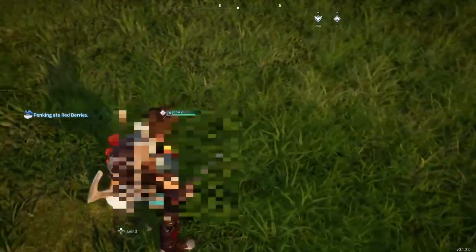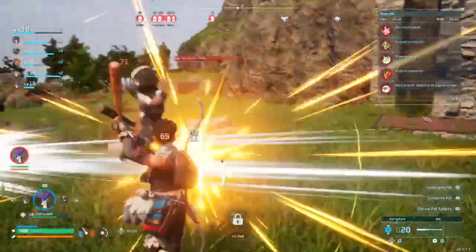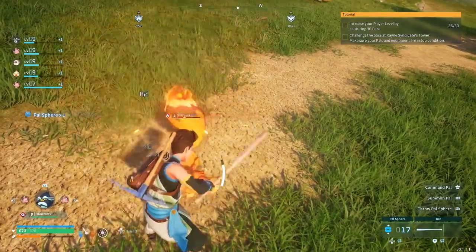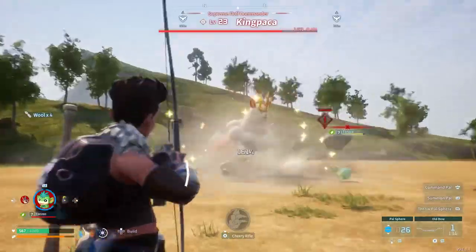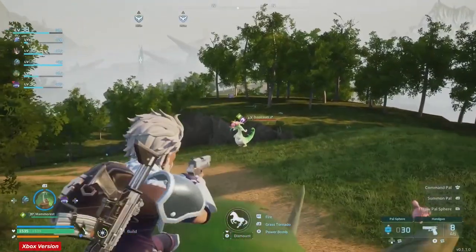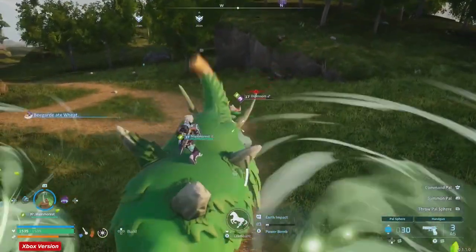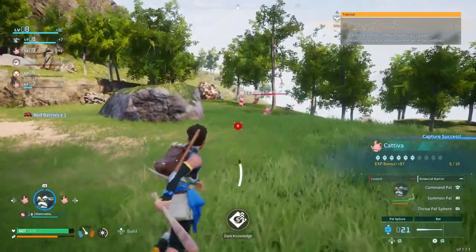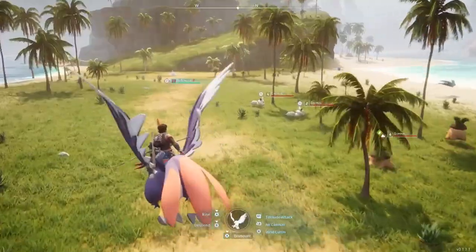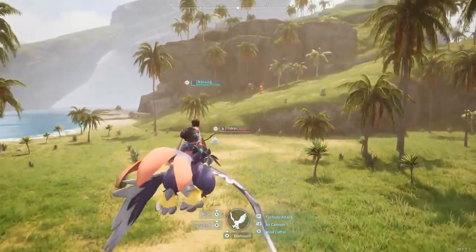Even in its early access state, Palworld is amusingly irreverent, has a surprising amount of content and deep survival mechanics, and is absurdly difficult to put down. It's impossible to overlook just how shamelessly it takes ideas and designs from Pokemon, and it's got some unsurprising bugs and performance issues. But when you're riding on the back of a flying dragon while shooting a blue duck with an assault rifle, most of those blemishes wash away entirely. This is already one of my favorite survival games, and I'm incredibly excited to see how it evolves. For more, check out our reviews of Prince of Persia: The Lost Crown and Turnip Boy Robs a Bank. And for everything else, stick with IGN.